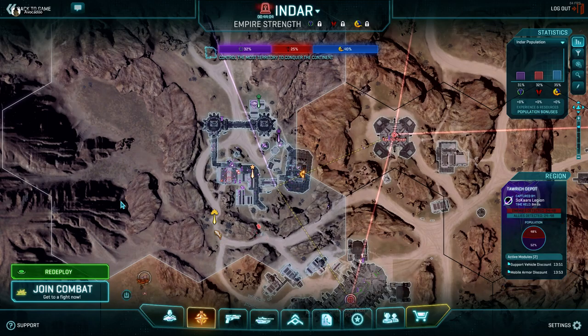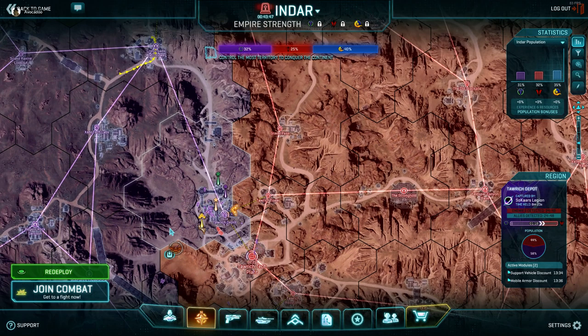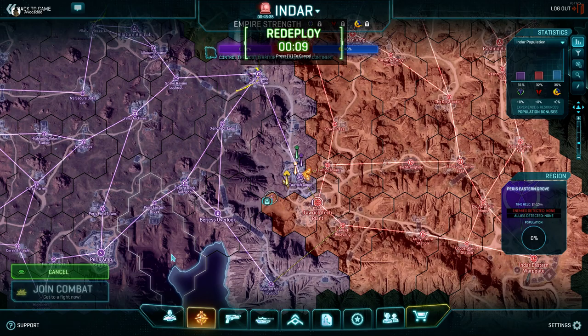If there are good Sunderer locations, order your squad to bring two Sunderers per squad — that way you completely circumnavigate the spawn complaints. Take one for the team. Once you take Tarrich Depot, you now have the ugly fight of the tech plant and the tower. Most likely though, you will be aided from the south, assuming that you haven't lost Regent Rock, because if you've taken Crossroads but you don't have Regent, you kind of have a bigger problem on your hands. So we're going to quickly switch over to the Regent Rock Lattice.